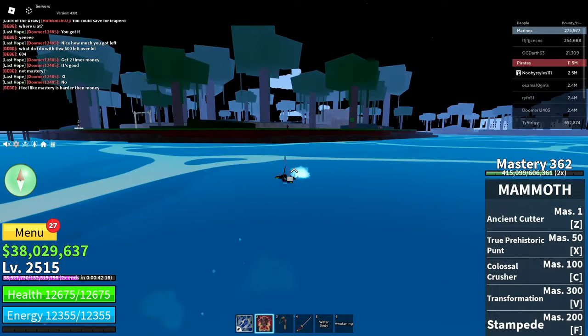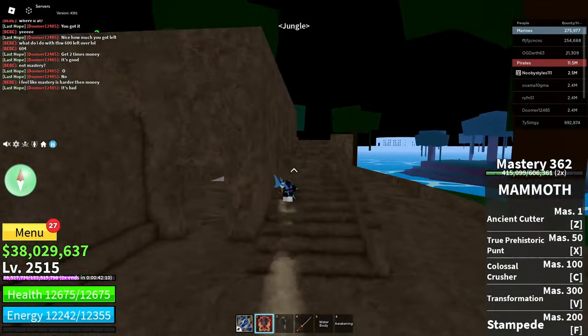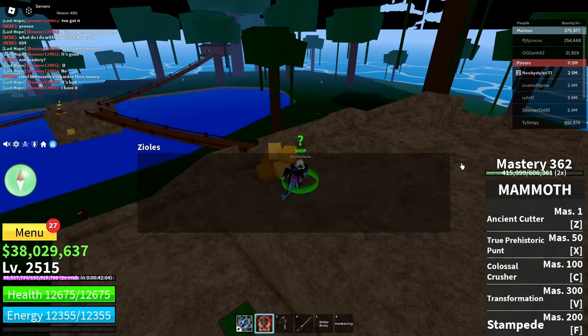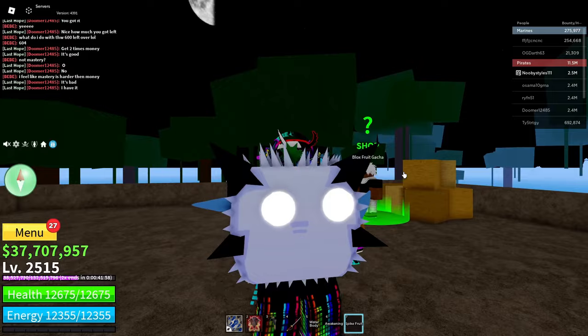Get yourself a fruit from the Bloxfruit gacha. Click on random fruit, click on buy, and get yourself a fruit. As you guys can see, I got myself the spike fruit right over here.